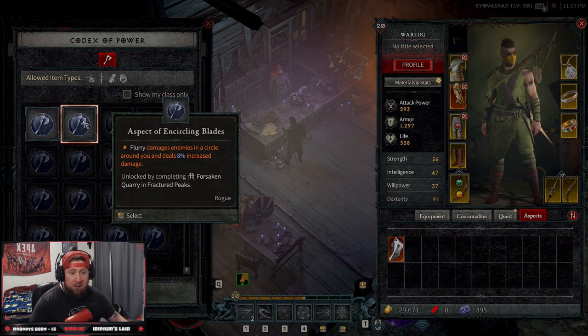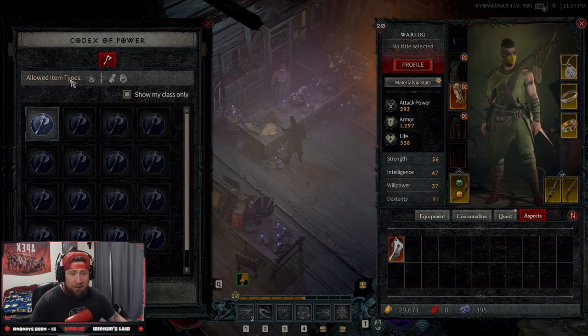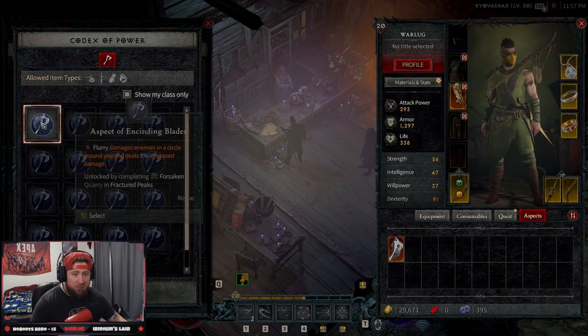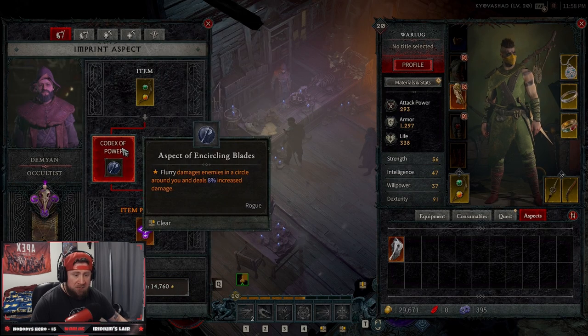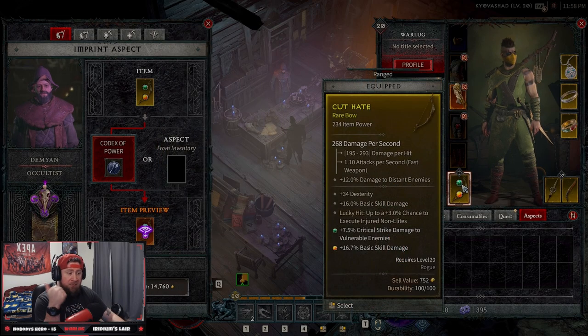All of these come from dungeons - you complete a dungeon, kill the boss, and you get the aspect. When you click on an aspect you can filter by your class only and it'll show you the allowed item types: amulet, weapon, gloves, or ring that this aspect can be applied to. You can add it to the power, so now you get to see what your new bow would be - it would make my bow legendary and improve its stats. The base stats like 34 dex, 16 base skill damage remain the same.